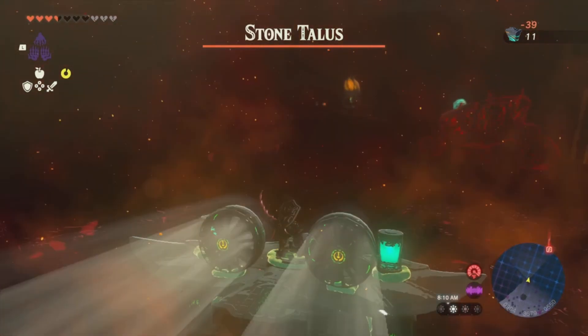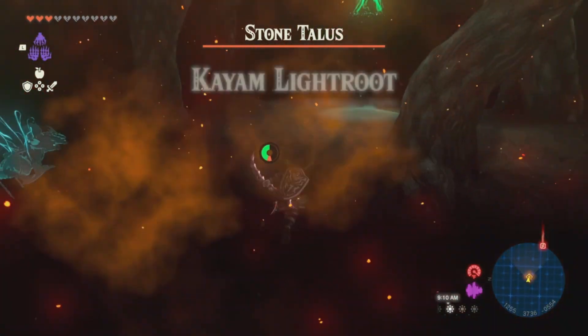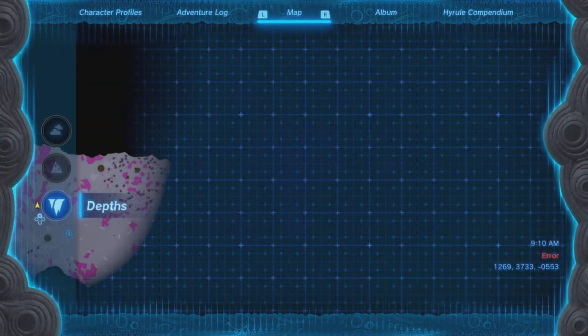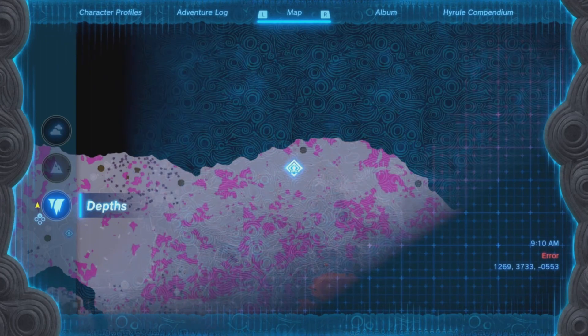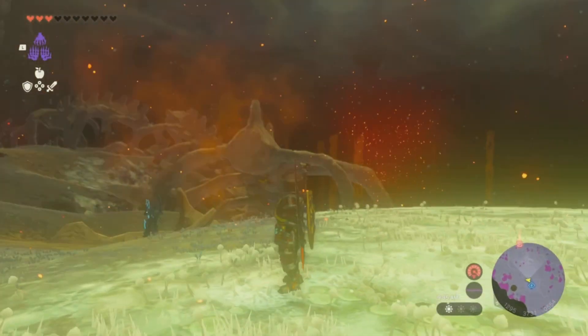There are quite a few different enemies around here. If you see the Stone Talus, you're headed in the right direction — that next light root is right past the Stone Talus. That's the Kayam Light Root. From the Kayam Light Root we are then going to make our way to that lovely skeleton.